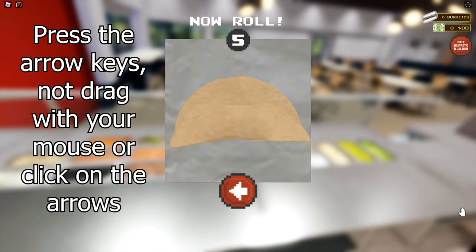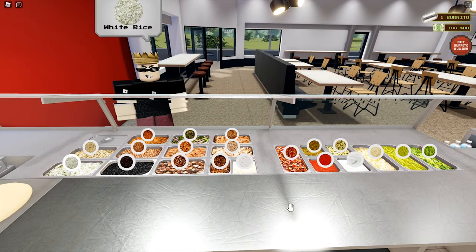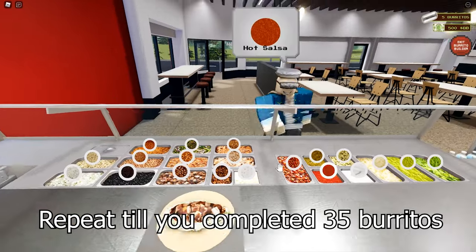When you are done, press the arrow keys to roll the burritos. They are always the same. And you are done with 1 burrito. Repeat this process 34 more times and you will get all the avatar items.